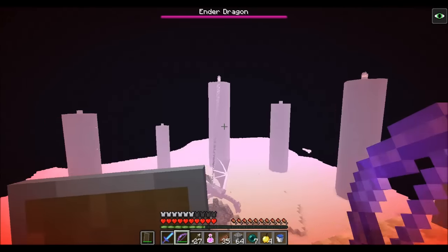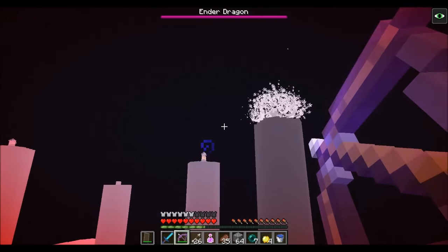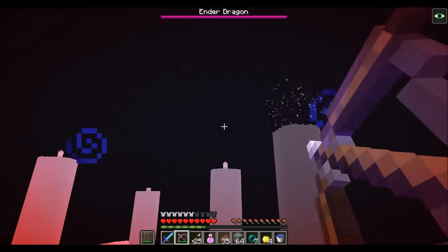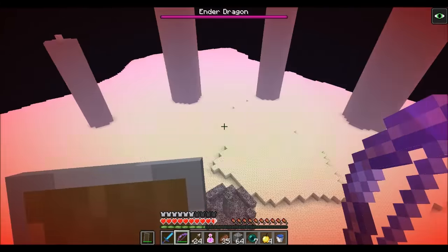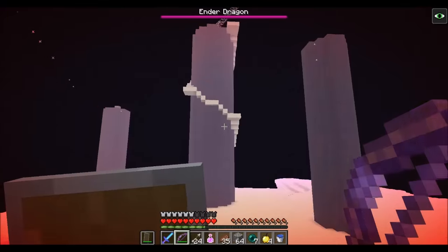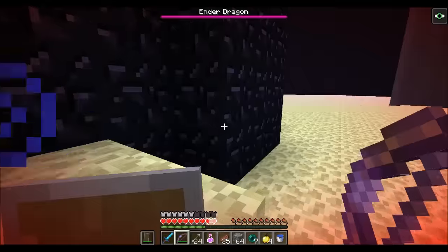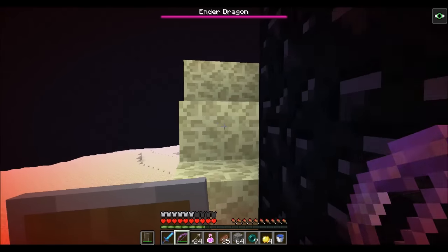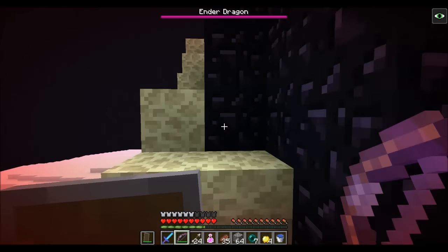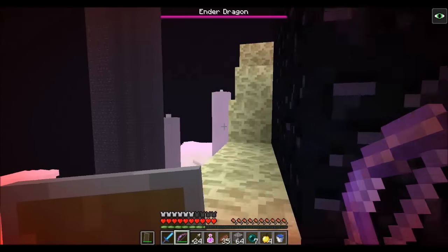There's a bunch up here still. The elytra is amazing — it saves your butt. That'll make it so easy to do refights. Let me know if he starts coming for me again. It's just that one and the one you're going up.